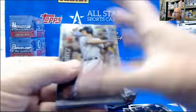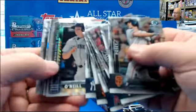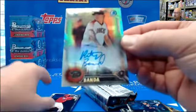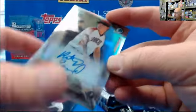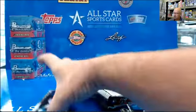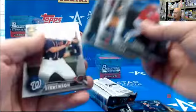Pack two: Tyler O'Neal, Jack Flaherty, Bradley Zimmer, Anthony Banda for the D-backs. That's a refractor — first Bowman Chrome — and that is 128 out of 499. And these are all regular.